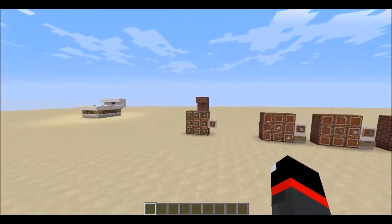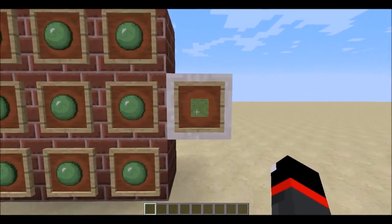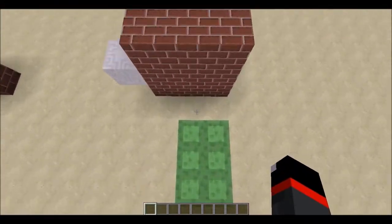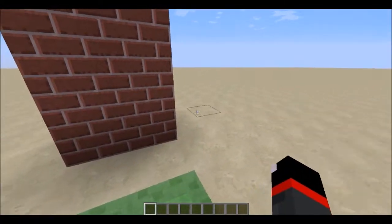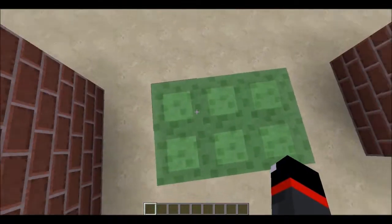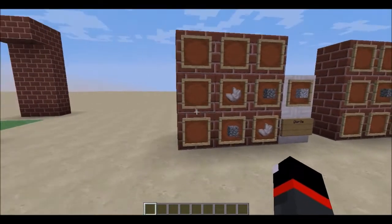We'll start over here with slime blocks — you've probably heard of these. They're revolutionary, they're awesome, they're basically trampolines. You can jump off them and they're bouncy. You can hold Shift to stop bouncing, or hold Spacebar to only bounce as much as your jump height.